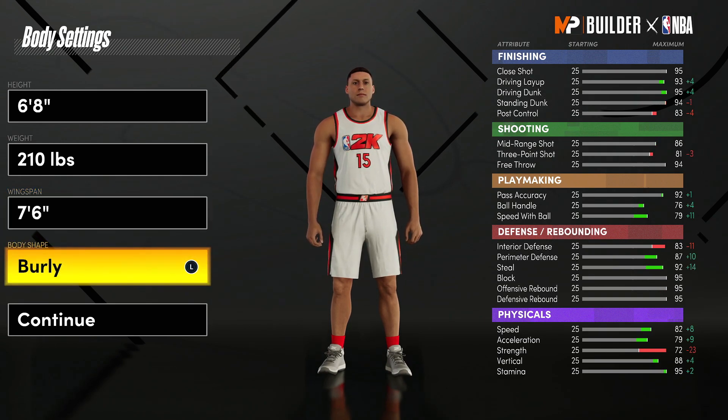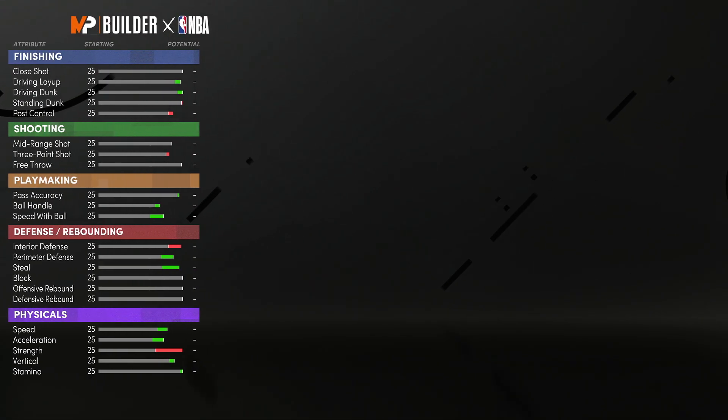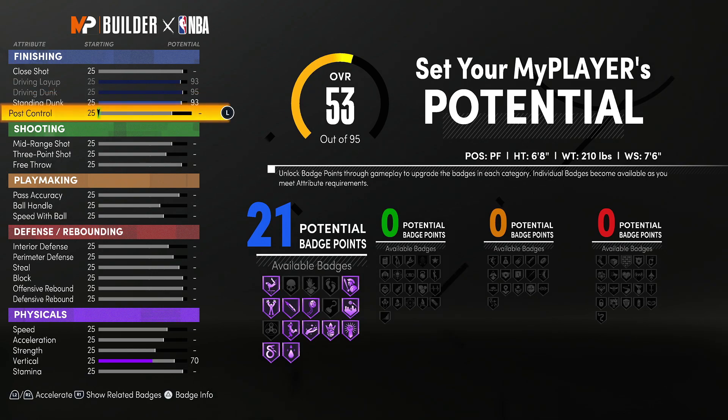You're going to want to max out the wingspan. Body shape doesn't really matter — I go burly. Now for the attributes: max out your driving layup to a 93, driving dunk to a 95, standing dunk to a 93, and you have 21 finishing badges.